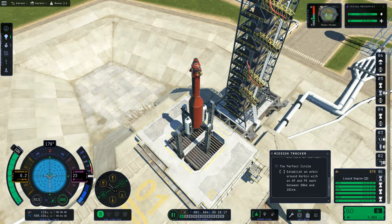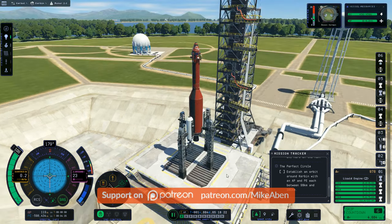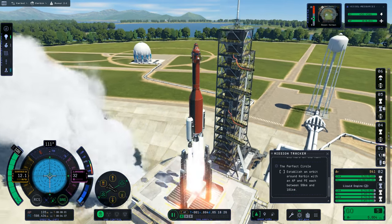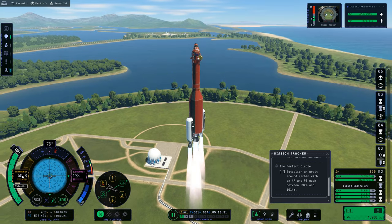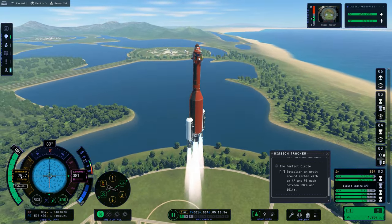We are at full throttle, so all we have to do is punch it. We get our countdown, hit it again, fire our engines, and we are off. The idea here is I'm going to go a little steeper this time — up to about 75 meters per second — and then we're going to start pitching over.